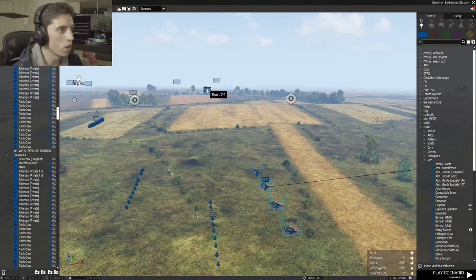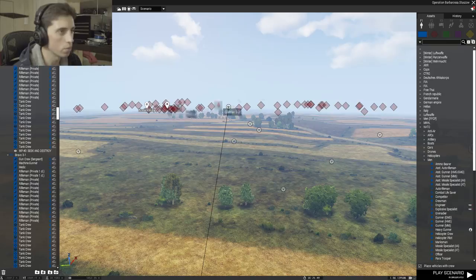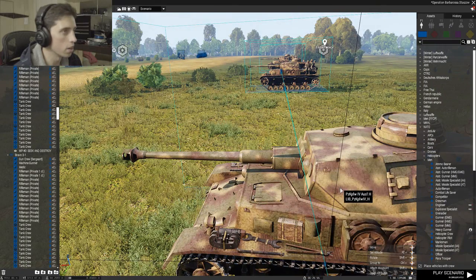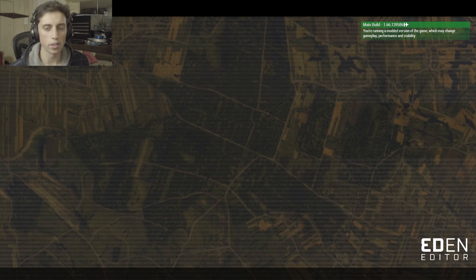Alright guys, so first off what we're gonna do is we're gonna look at these tanks down here. There's several armor divisions down throughout this line, they're all gonna go straight and search and destroy a lot of these targets up here. So let's roll right into it. We'll play as the tank. We also have quite a few infantry riding on our tank that will engage anyone that they see once we get in combat.